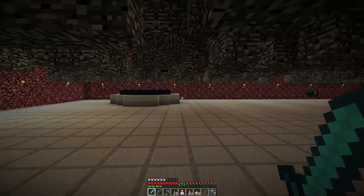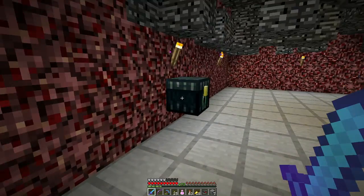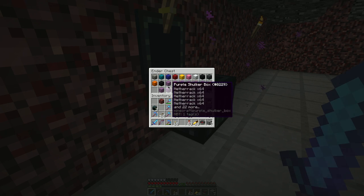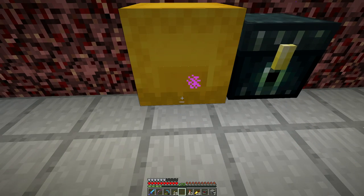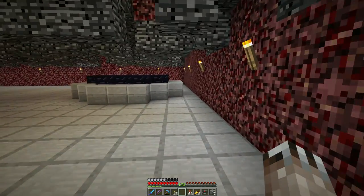In the 1.13 snapshots, they keep messing with the way withers work in amongst bedrock, so wither cages get more difficult from what I understand. I have some wither skeleton skulls, so let's go ahead and convert those into a nether star. Then we can make a couple more beacons, because you can never have enough beacons.